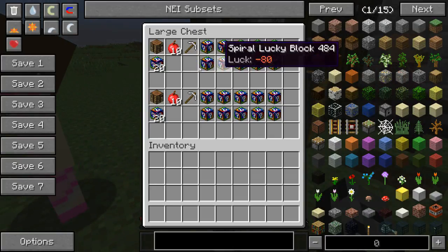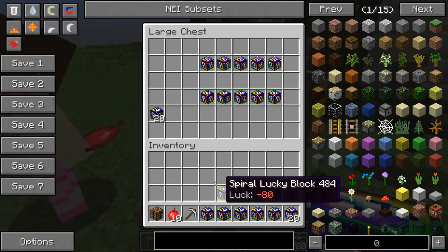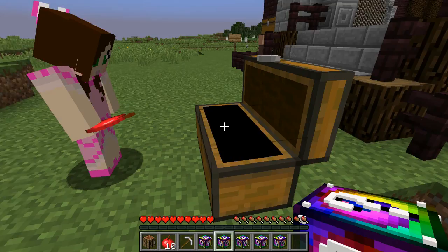In this chest we got a crafting table, ten apples, an iron pickaxe, five very lucky blocks, five unlucky blocks, and twenty lucky blocks. I'm going to draw you. Alright, hold on.